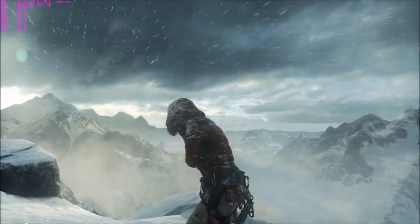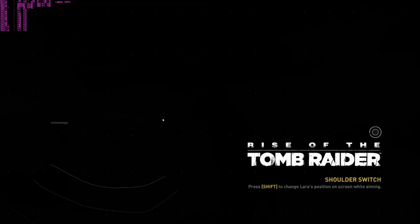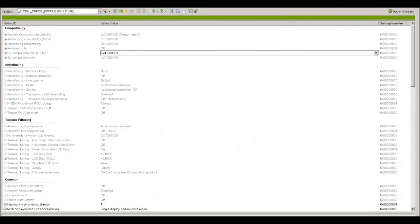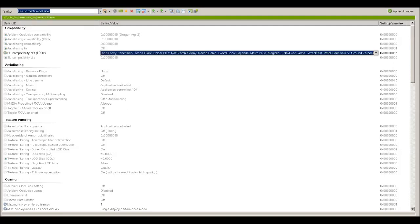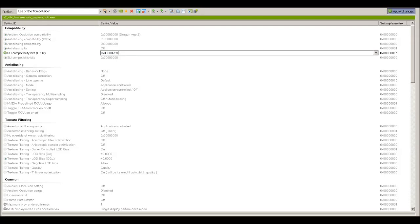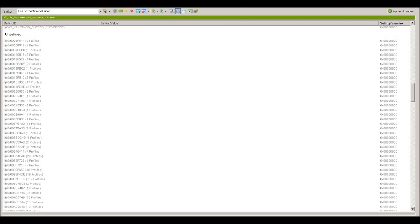All we need to do is first download Nvidia Inspector — I provide the link down below. Fire up Nvidia Inspector, look for the profile Rise of the Tomb Raider right there, and change the SLI Compatibility bit to add a little to the end — change it to end in F5, delete the rest, click Apply, and click on the magnifier glass. Scroll all the way down to the undefined section and look for the following entry.